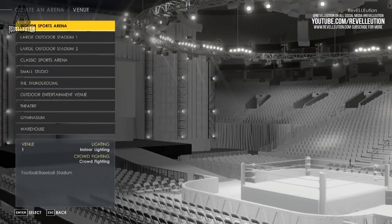Venues include the indoor sports arena, large outdoor stadium 1 and 2, classic sports arena, small studio, the Thunderdome, outdoor entertainment venue, theatre, gymnasium, and a warehouse. Each venue has different varying options, including lighting, venue size, and a crowd fighting option.